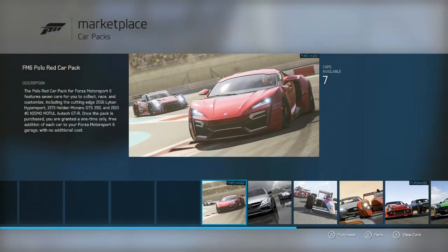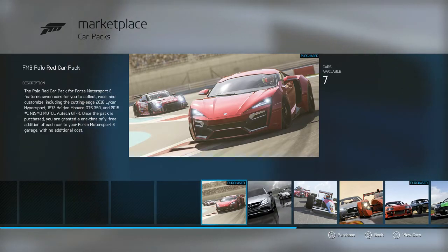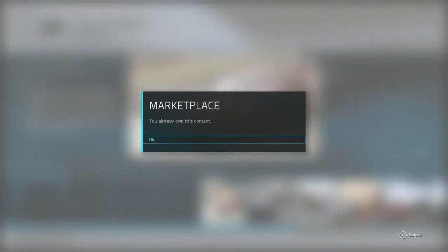Hey guys, it is almost time and today I'm playing some more Forza Motorsport 6. As you guys know, it is the first Tuesday of the month and this is when Turn 10 drops the car packs. Today we got the Forza Motorsport 6 Polo Red Car Pack. This car pack is one of my favorites — it comes with that beautiful car right there, the Lycan Hypersport. We're gonna go ahead and jump in here and view all the cars.